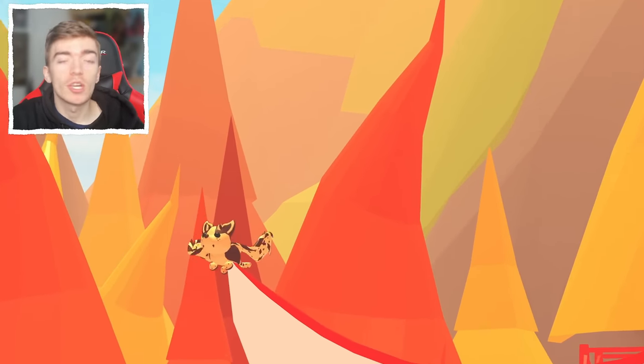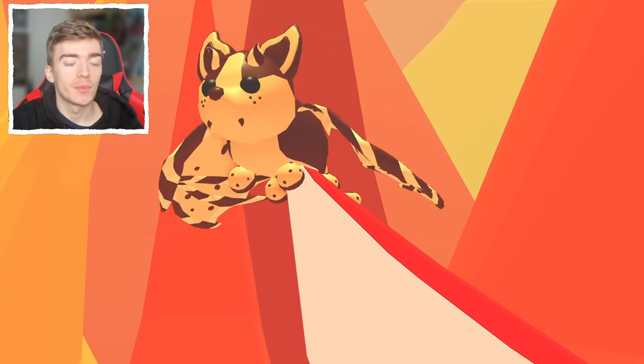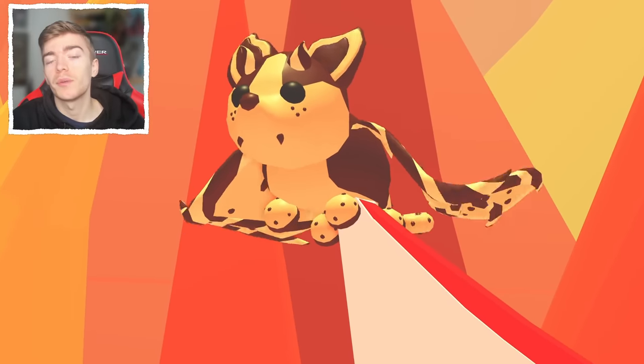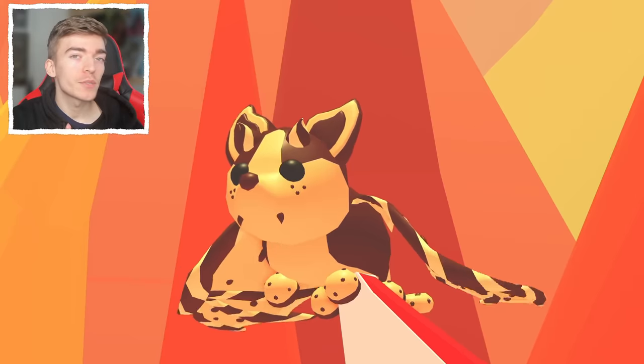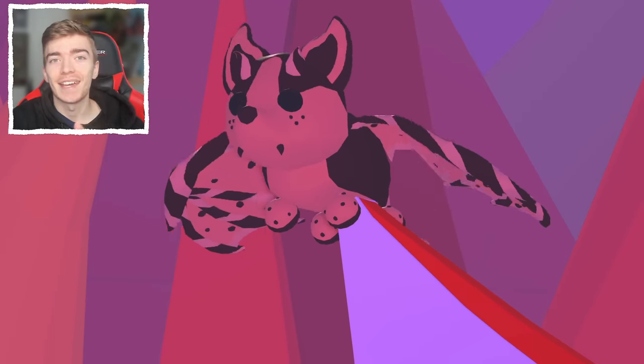To do this on mobile, simply go into your phone settings, change the date and time, and then log back into Adopt Me. Let me know what you think of the Cookie Bat Dragon in the comments, and if you want one completely for free, also let me know. Like this video and check out this one next — click here right now on screen to watch the next video. I dare you to.